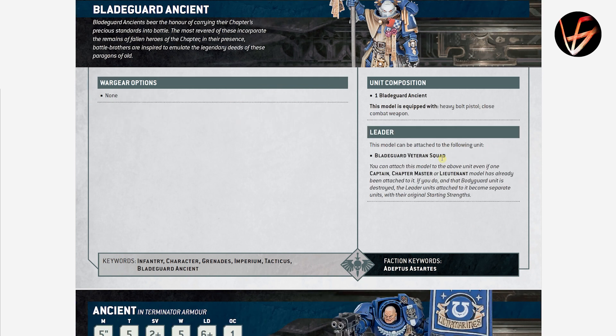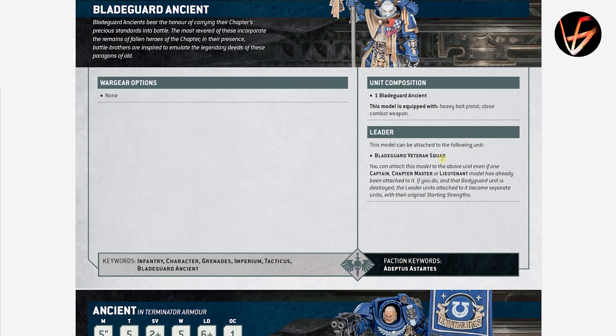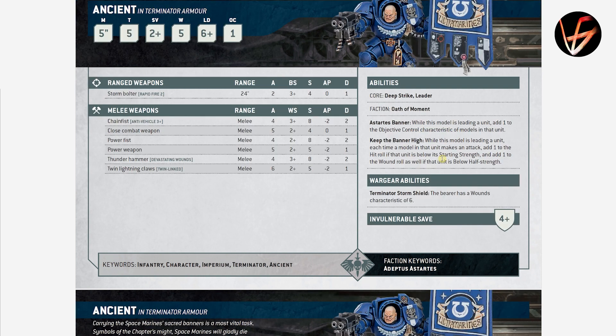Bladeguard Ancient can only join veteran squads. He can also join units in addition to the Captain or Lieutenant. His Astartes Banner gives plus 1 to OPSEC. Deeds of Heroism: once per battle, when this model is selected to fight, add 1 to the attacks characteristic of melee weapons equipped by models in this unit, and if below half strength, also add 1 to the AP characteristic. That's strong — especially the first part since losing just one model is easy to achieve. Though he can only join Terminators... interesting.